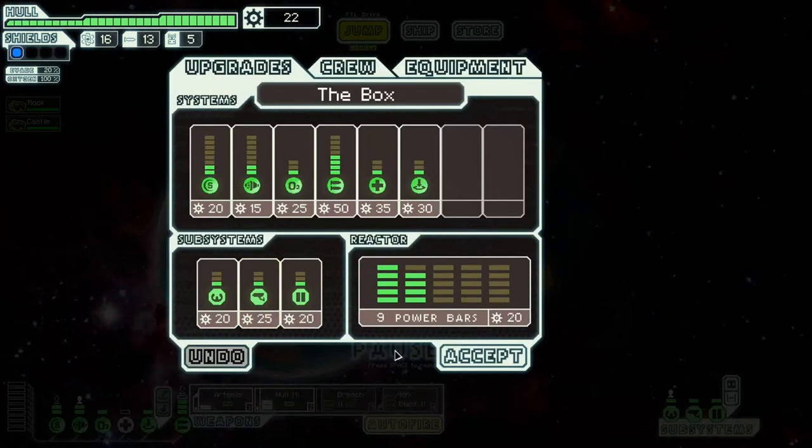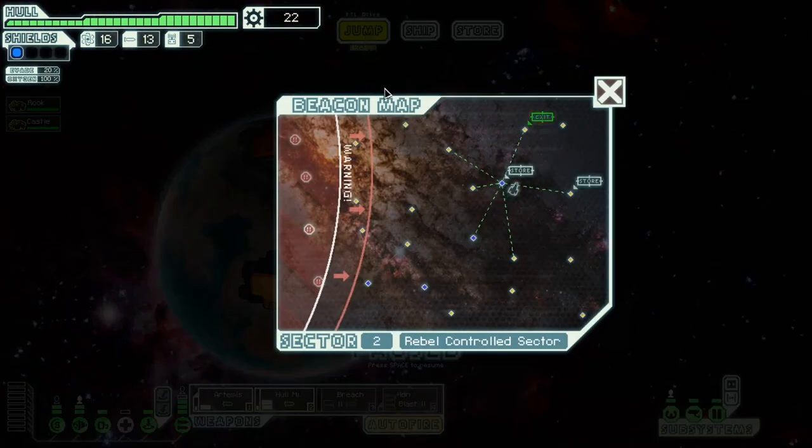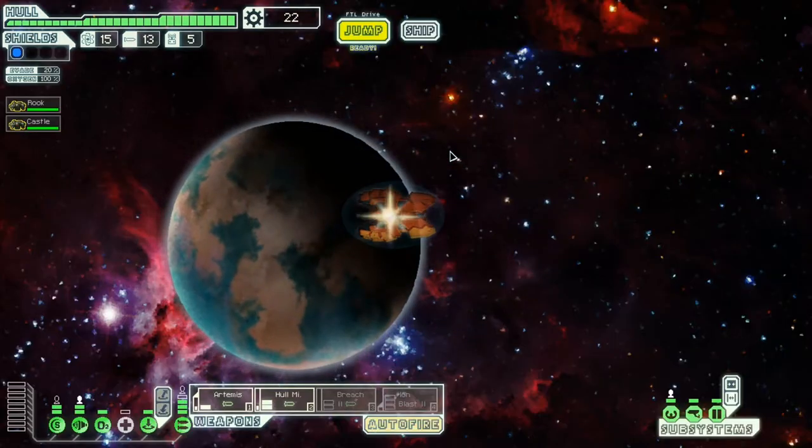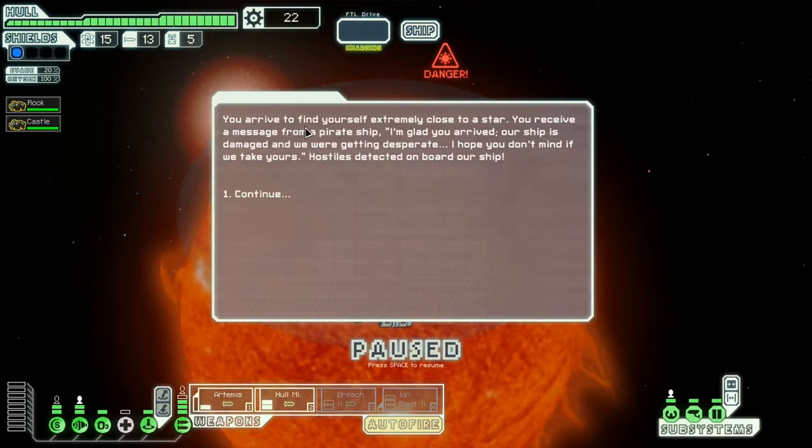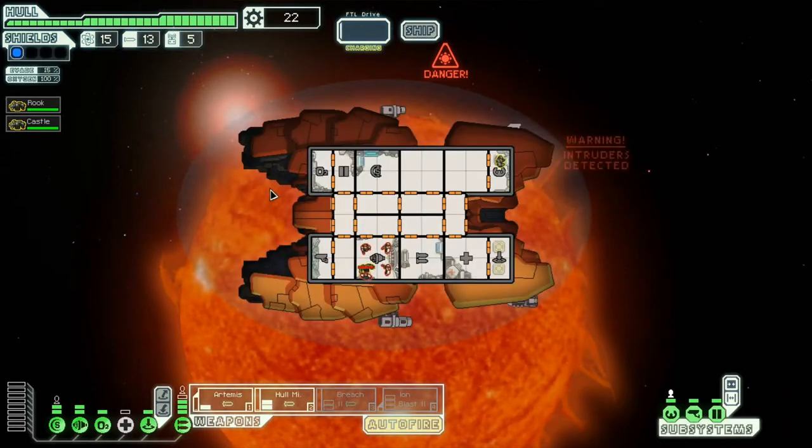I should probably upgrade my scanners for the teleporter. There's another store nearby. We discover a sun location — extremely close to the star. A pirate ship messages us: 'I'm glad you arrived. Our ship is damaged and we're getting desperate — I hope you don't mind if we take yours.'